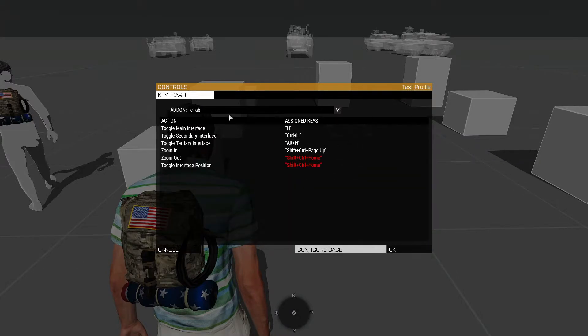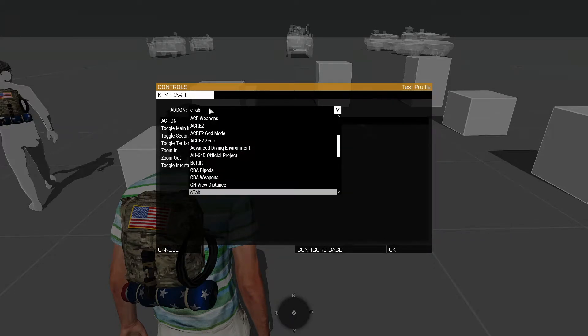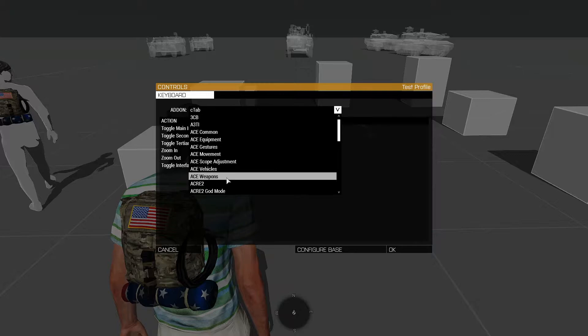Scroll down to Add-ons and go to C-TAB. I like having C-TAB come up on H as it's easier for me, so I'm going to leave that as it is.